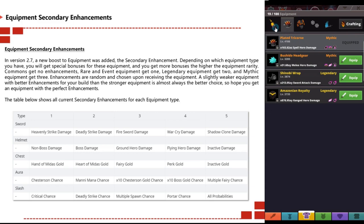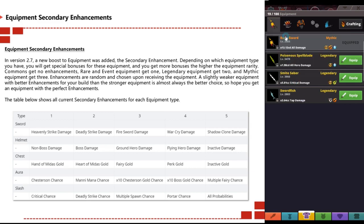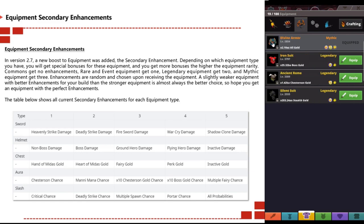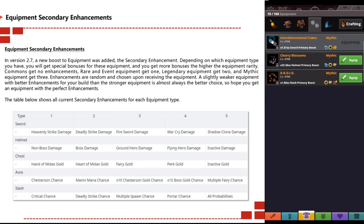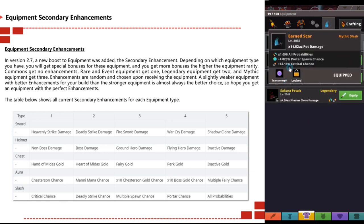For swords, a mythic can give three secondary bonuses from: heavenly strike, deadly strike, fire sword damage, war cry, or shadow damage. For helmets, bonuses include: none bonus damage, boss damage, ground hero damage, flying hero damage, and inactive damage. Chest enhancements include: hand of midas gold, heart of midas gold, fairy gold, perk gold, inactive gold, aura chest chance, mini mana chance x10, chestington gold chance x10, boss gold chance, and multiple fairy chance. For slash, it's critical chance, deadly strike, multi-spawn chance, porter chance, and all probabilities.